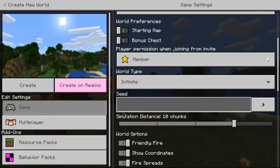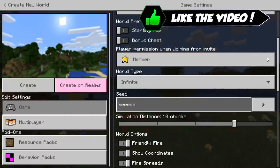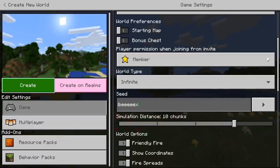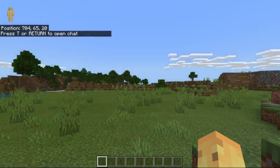You're going to need the seed, which is going to be IB — like the letters in my name — then you want to type in five E's: EEEEE, follow that with an X. It's the weirdest way to say IBX, and press create world and a couple of seconds later you'll spawn on this extreme hills biome.